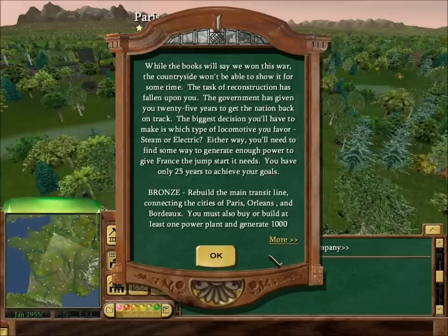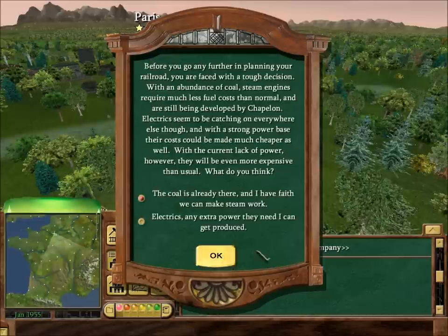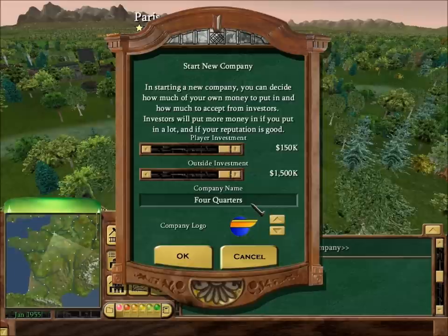Okay, we don't need to read all that — we just need to know we've got 25 years. What we need to do for bronze is connect and generate that much. Silver and gold too — I don't think we'll reach gold because of the electricity, but you never know. We'll go with electrics because it's more modern. Let's just go with a simple name: France Rail. And that's a nice enough logo, so we'll go with that.